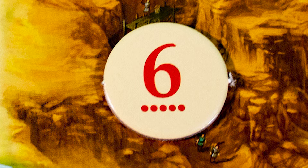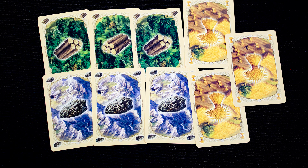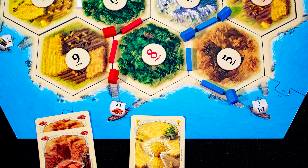If you roll a seven, you can move the robber — place it in any region, then any players with more than seven cards in hand discard half of them, and you may take one card from a player with a building on that tile. You may then trade either with other players, or if you have built a port, you can trade based on what is shown on that port icon. Also, at any time you may trade four of a card for one of another, regardless of players or ports.